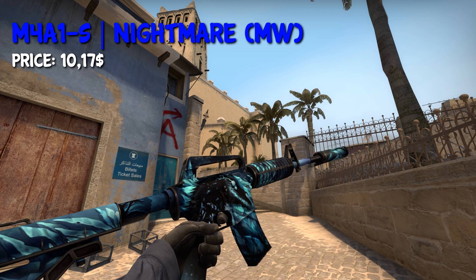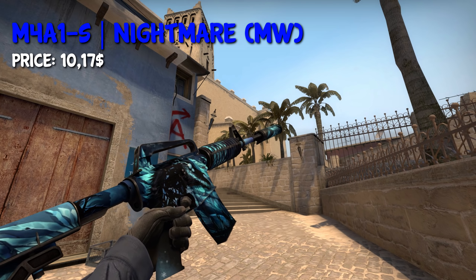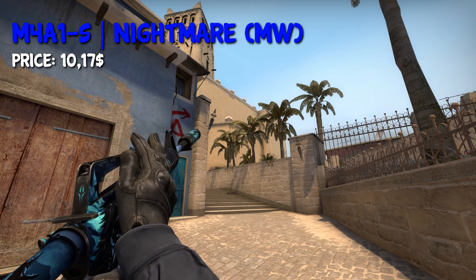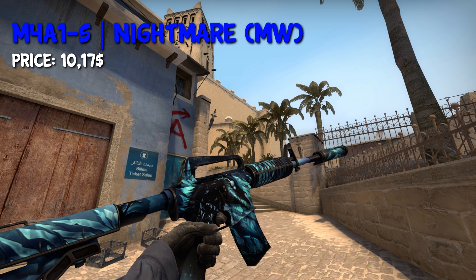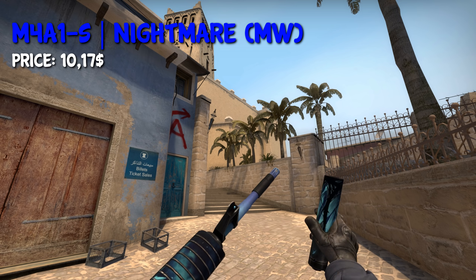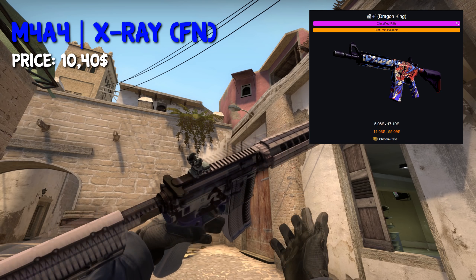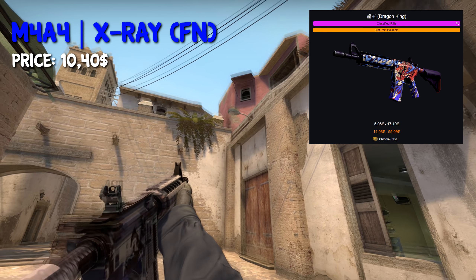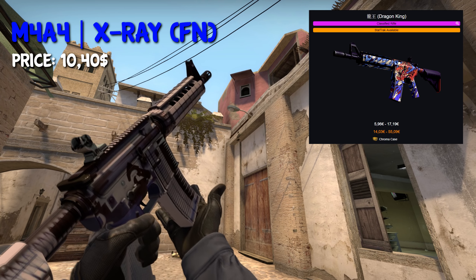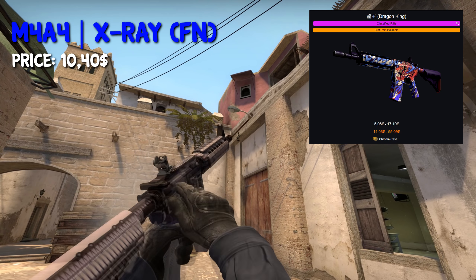The M4A1-S Nightmare in Minimal Wear is definitely my favourite skin on this list and only costs $10 — pretty nice looking skin, not much more to say about that. There's not really a blue skin for the M4-A4, but I figured you can use the Dragon King or the X-Ray because they have a bit of blue on them. In Factory New, they are around the same price, both going for around $10. Your choice.